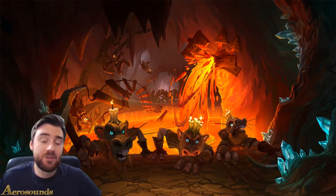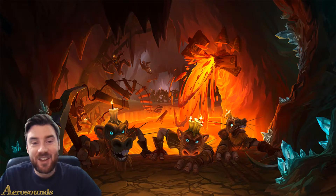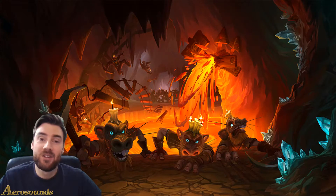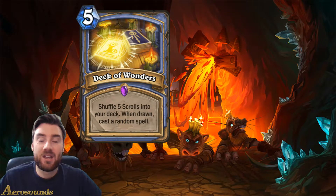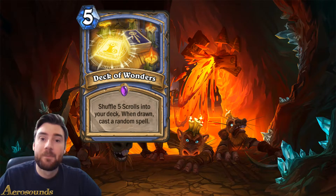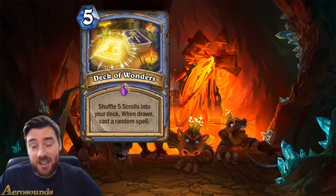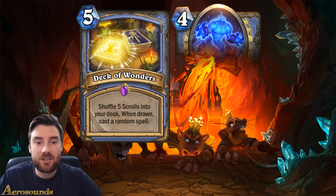To start with, I'm going to cover two cards together, and that is because they're both cards I'm a little bit upset about. They're both mage cards. The first one is a five-mana epic card called Deck of Wonders. What it does is it shuffles five scrolls into your deck, and when drawn, it casts a random spell. This is very similar to the ambush mechanic we've seen with a couple of other cards. When you draw the scroll, it casts a random spell for free, and then you recycle another card.